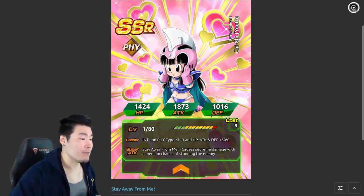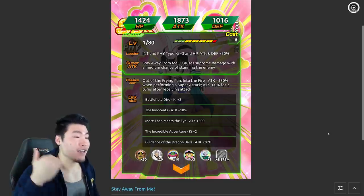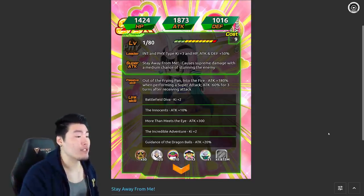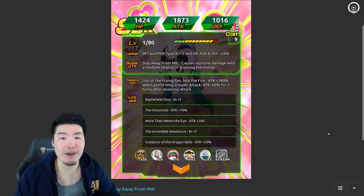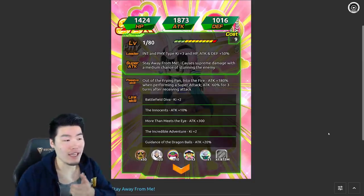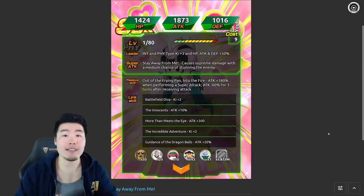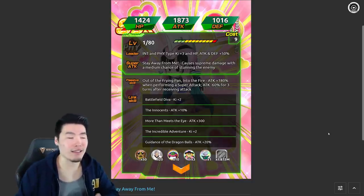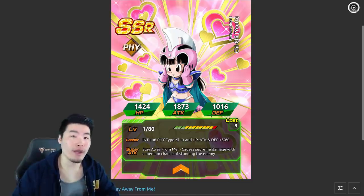This is the Physical Youth Chi-Chi. Her passive, Out of the Frying Pan, Into the Fire, gives her attack plus 180% when performing a super attack, but attack minus 60% for three turns after receiving an attack. So it's kind of a double-edged sword - an insane boost, but a pretty bad debuff when she gets hit. If you keep her safe and she doesn't get hit, she's actually going to be outputting quite a bit of damage. She only gets a Supreme Damage multiplier and her attack stat isn't going to be very high, but I can see her hitting for over a million pretty easily. She's going to be part of or featured on the waifu banner with Int Ribrianne.